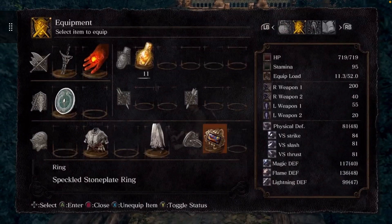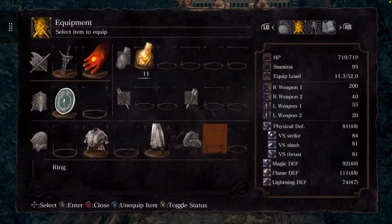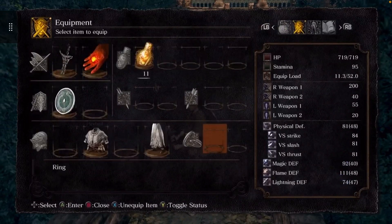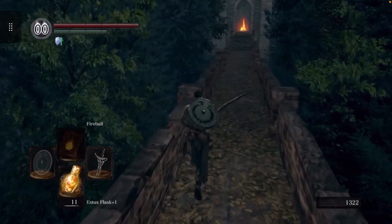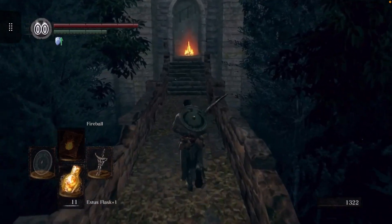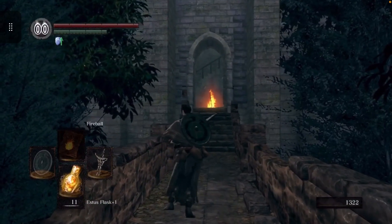All my defenses go up: magic goes up to 117, flame goes up to 136, lightning goes up to 99. Fire defense goes up a lot — it goes up 25. This is a fantastic magic defense ring; I think it's the best magic defense ring in the game because it puts a good portion into all the variables of defense. That's how you get that ring — thank you all for watching, please like and subscribe.